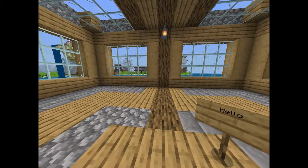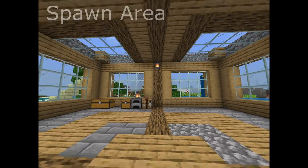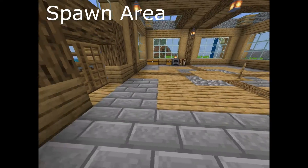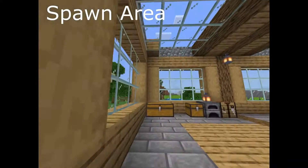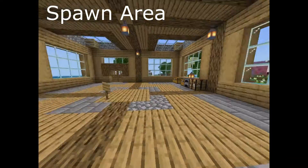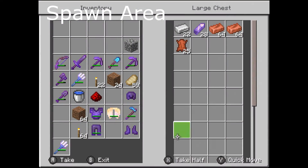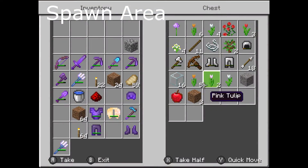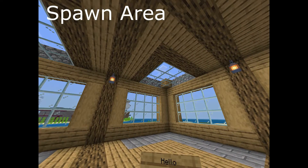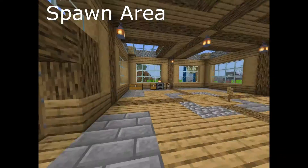Let's get right into it. Our first build is the spawn house, constructed a really long time ago using a nice simple wooden and stone design. It doesn't have anything too complex to it, just a chest, a few random resources in it, and we have the hello sign which has been here since about day two of the realm. That is this house.